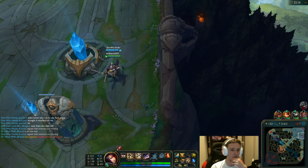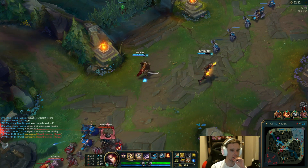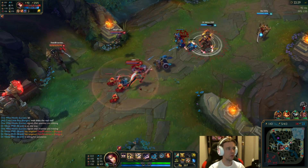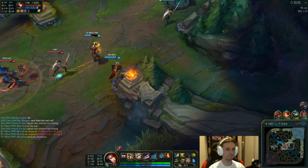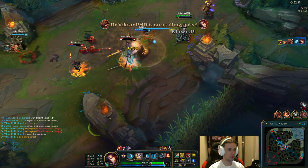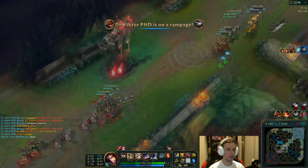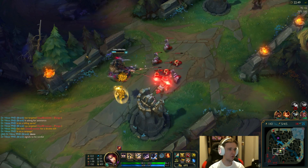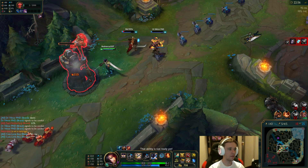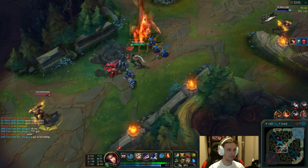Lucian's gone. What is this Fiora building — Hextrekin Creeping? Oh come on. Rengar going ham — I don't think he can get her. He mistimed it so hard. Oh my god, he mistimed it so hard. That is a 100% misplay. It's Riven, man, doing Riven things.